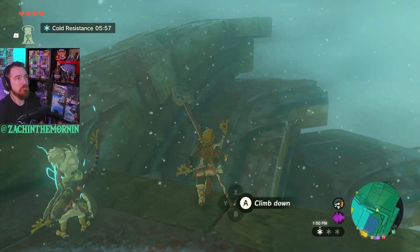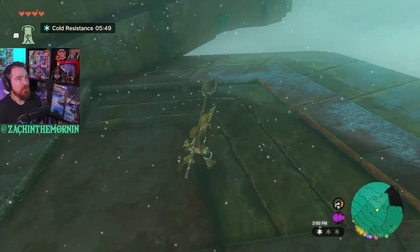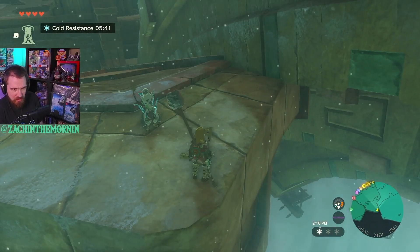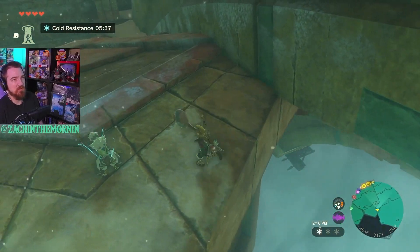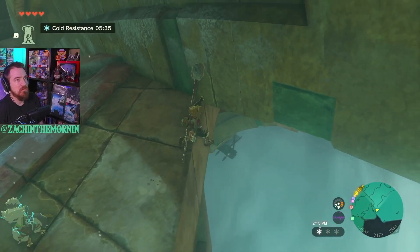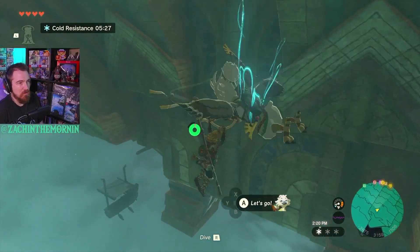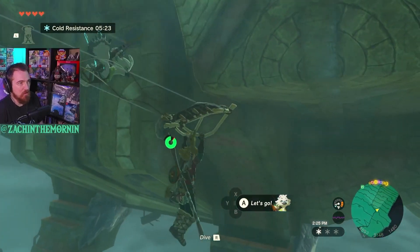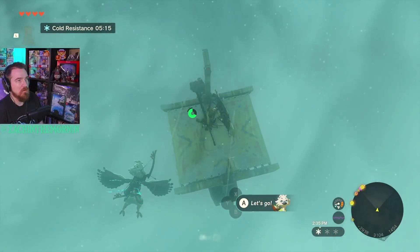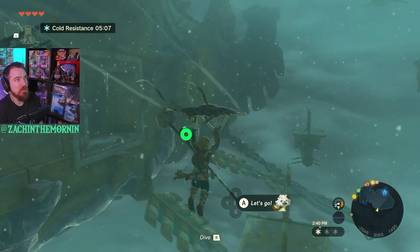Gotta go down a little bit, let's just see what happens. Might as well use this spicy stuff that I made. Where do I gotta go? There's a trampoline down there. Should we just try it? I'm comfortable trying it. There's no way to get in. I'm flabbergasted, completely flabbergasted. But that cannon doesn't see us whatsoever.